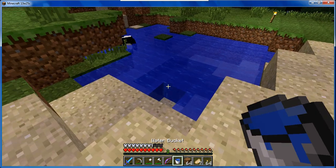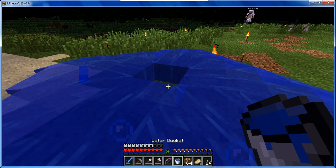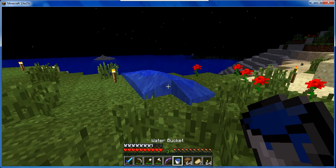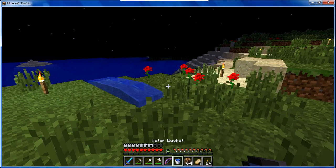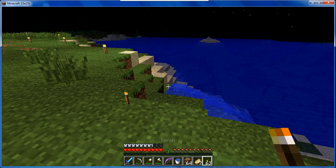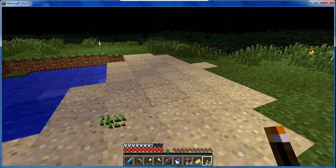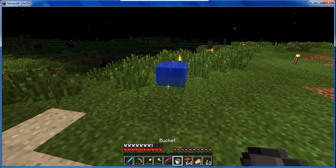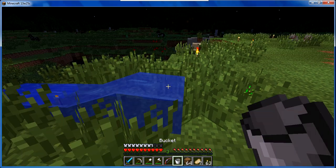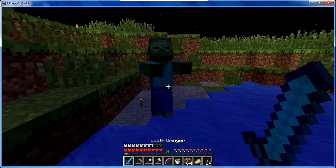Oh my god, did you see that arrow that just shot up in the air? I saw you shoot it but I didn't see the arrow — I was literally one block away from hitting that skeleton. I hate when you place water down in grasslands and it doesn't go the right way — it just goes one way. Make sure you place all the torches. Oh, we can have a little dock here! You build that, cause I suck at building docks. It's really not that hard, but okay.